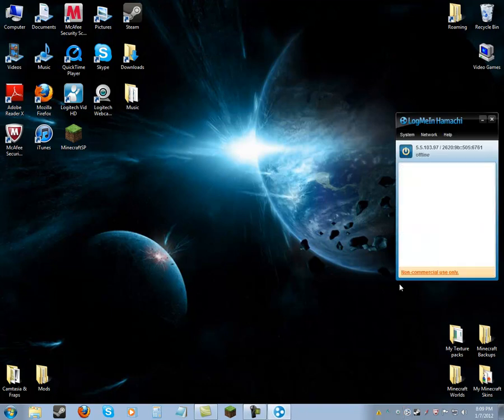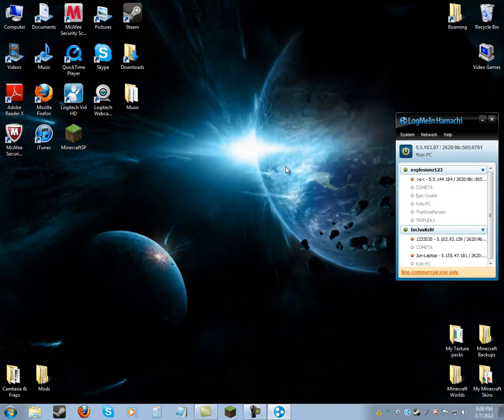Once you get it, it's going to look like this and it's going to say press the power button. Press the power button and then you name your network — you name whatever you want it to be.